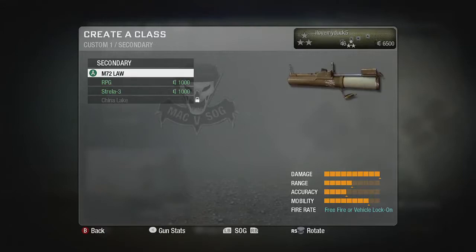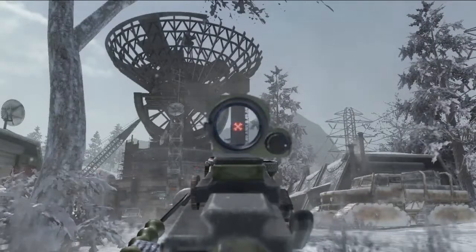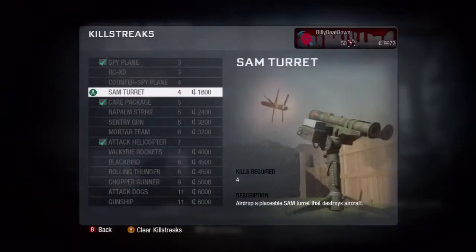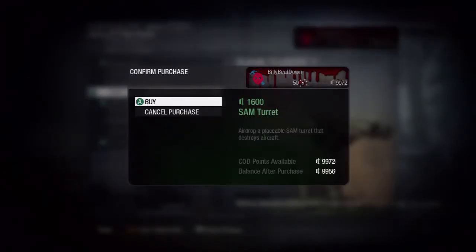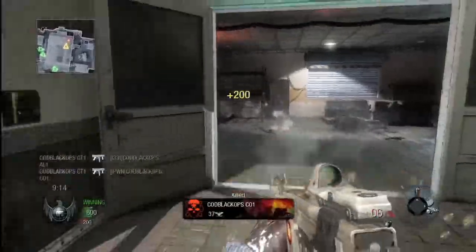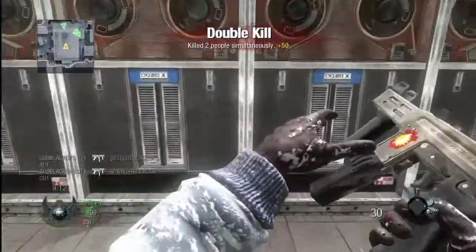With currency, you can buy weapons, weapon attachments, camo skins, customized red dot reticles. You can buy the ability to place your clan tag on your weapon. You can buy perks, you can buy killstreaks. Everything in the game is purchasable through the currency system. It allows you to play the game the way you want to play it, especially for the first-person shooter gamer. They really want to create their own online identity, and we're allowing them to do that now.